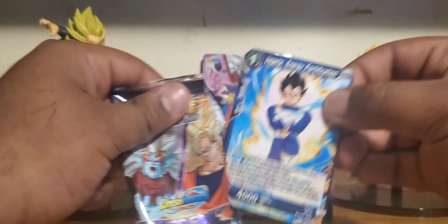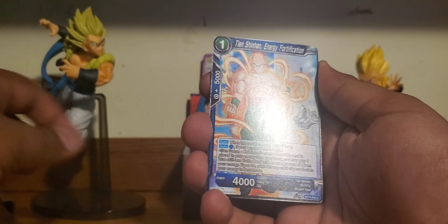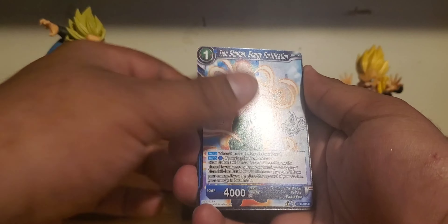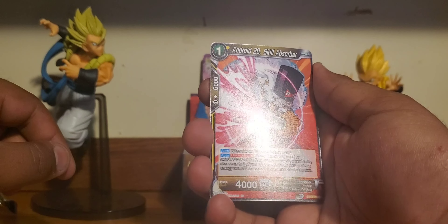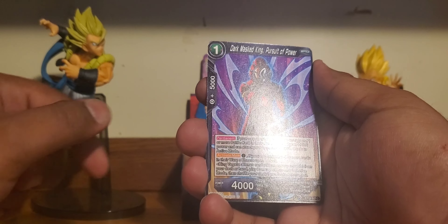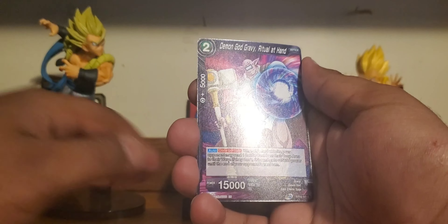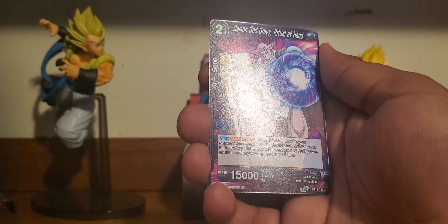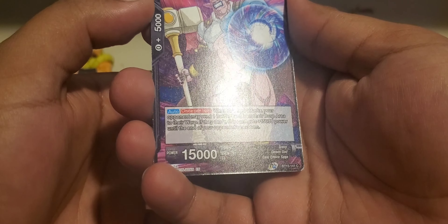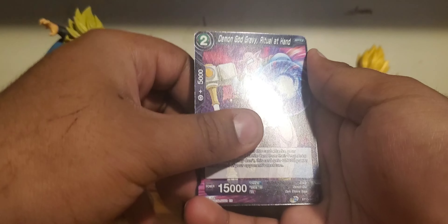We got Vegeta Energy Fortification, Black Smoke Dragon Offering of Destruction, Son Goku Dad to the Rescue, Tien Shenhan Energy Fortification, Android 17, Tora, Android 20 Skill Absorber, Dark Masked King Pursuit of Power, Broly the Young Invader. Gravy — he even has a brown cape. A fucking brown cape. Come on, dude.